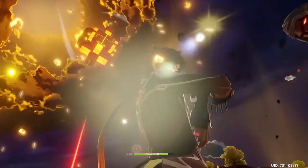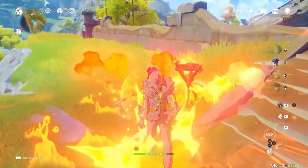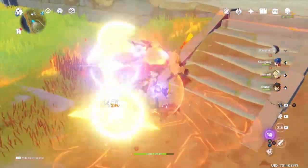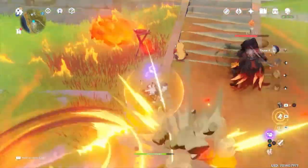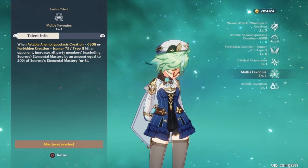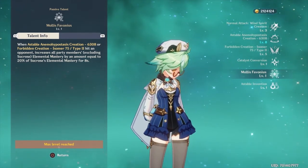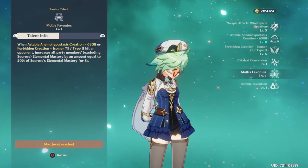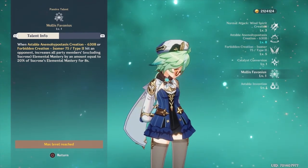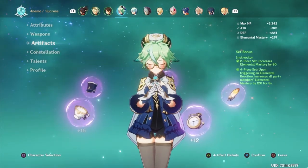Another tip is to build around your character. Depending on their abilities, you will need to place specific artifacts that can improve your character's capabilities. For example, if I look at my Sucrose, she has an ability that can increase other party members' elemental mastery based on her own elemental mastery. This clearly tells me that I need to use artifacts that increase elemental mastery to make full use of that ability.